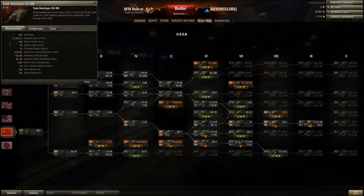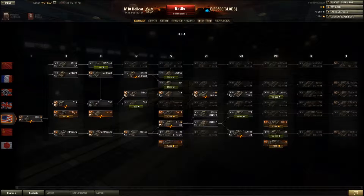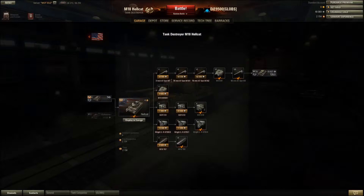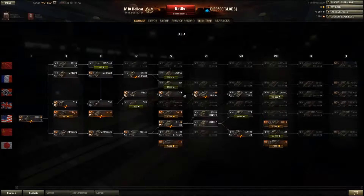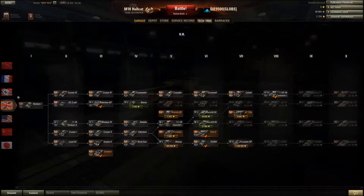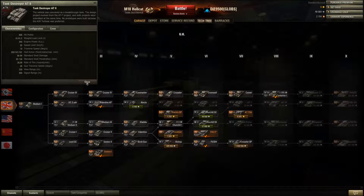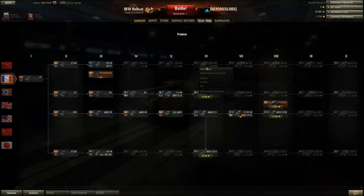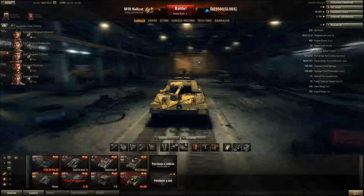The Chi-100Y has 580 — that's 10 more than the Hellcat's. The Jackson has 560, which is actually less than the Hellcat — I was thinking it was more. And even the French ALV39 still has more hit points than the Hellcat, which is interesting.